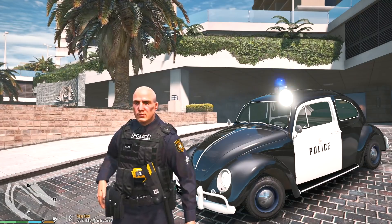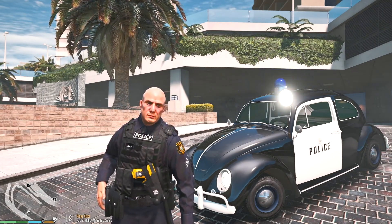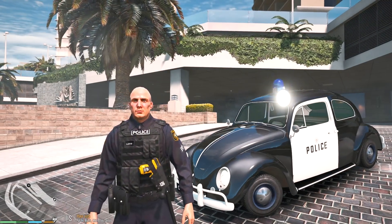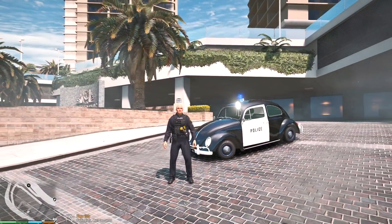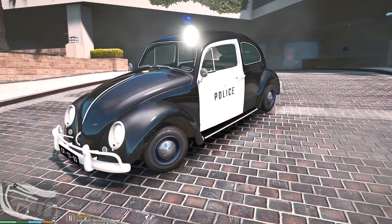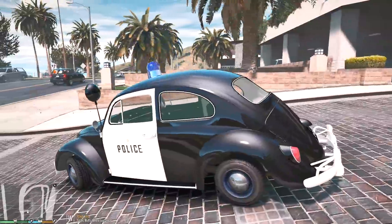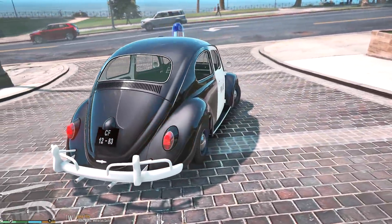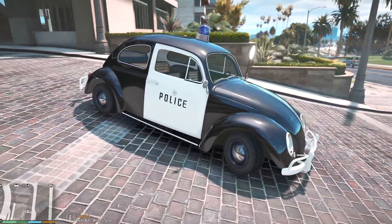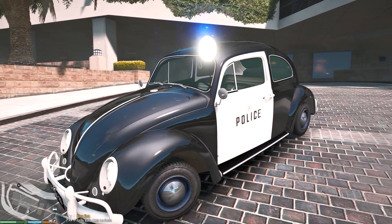What's going on guys, Inkyfash here back with a new LSPDFR episode. Welcome back everyone — today we're going to be doing a brand new Metro Los Santos patrol with this brand new vehicle. This is of course a Volkswagen Beetle, found on gta5mods.com. It looks amazing, definitely a retro style vehicle, so it's going to be interesting to patrol the city. We're going to be doing a top speed run at the end of today's episode.